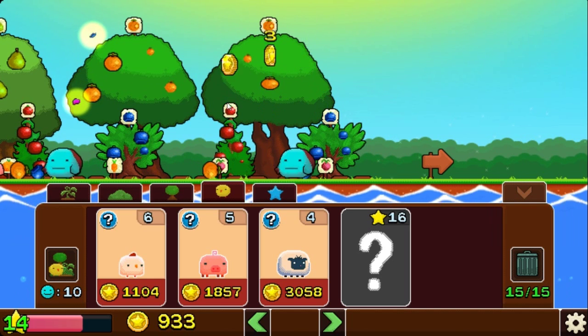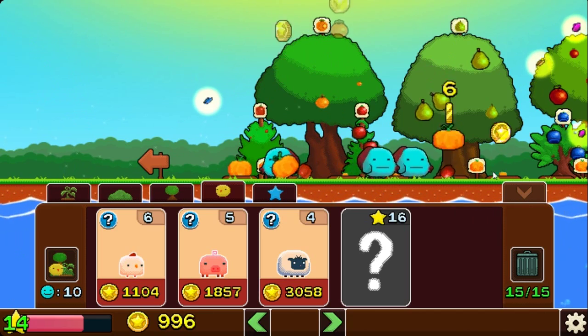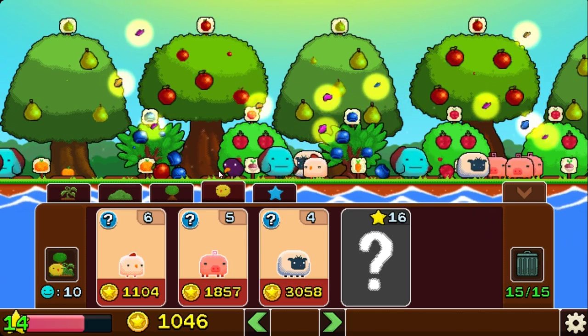The end goal appeared to be to unlock all trees, bushes and crops, in turn gaining coins — in other words, money. It seemed gathering money is also how you level up. There are nineteen levels and after each level you unlock something new.